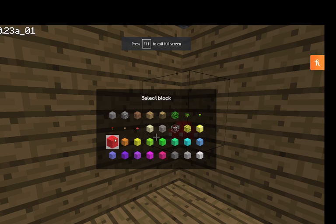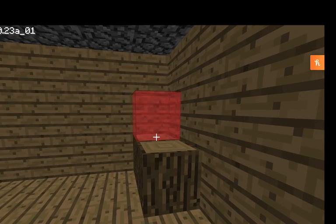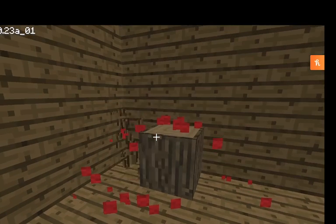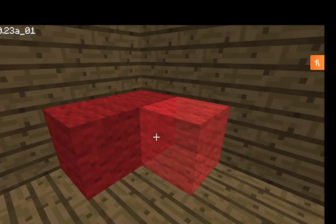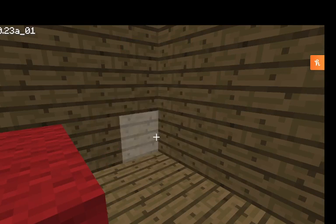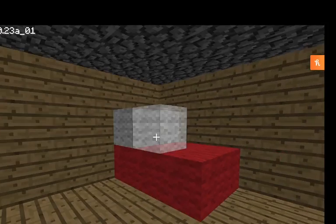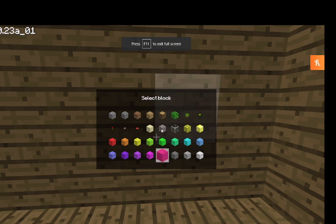I'm going to open the inventory again by pressing B. I'm going to be making a basic bed. This is not what I wanted. Let me just remove that — I'm going to be doing that a different way. So this is going to be the basic bed, I guess. I'm going to add some white wool just to make it a bit extra. I made a very derpy-looking bed. Now I think I'm going to make a shelf. Just in case you forgot, you open the inventory by pressing B — that's the last time I'm going to remind you.